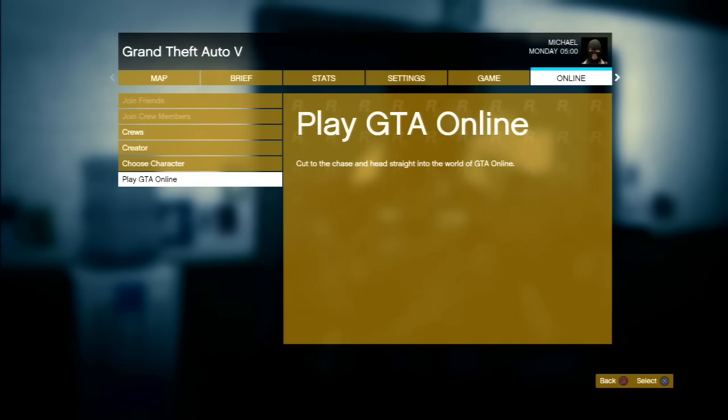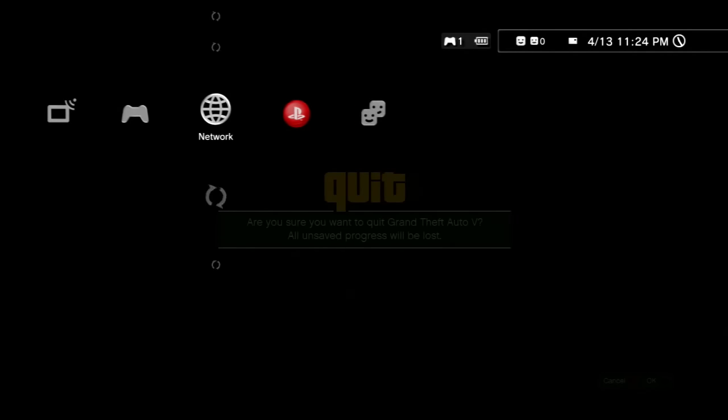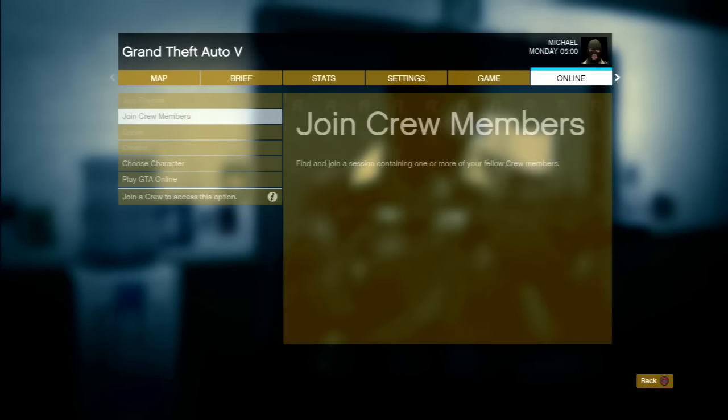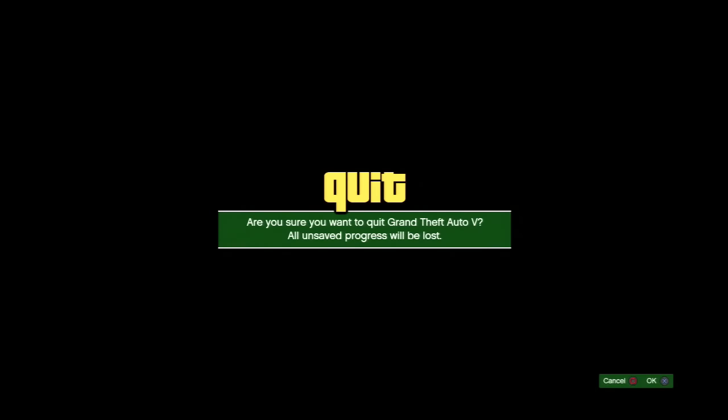We're going to go to Online. Notice how it looks now — white lettering. Hit Play GTA Online and go. Now stop right here. When you see this, you're going to press the PS button, then sign out, and sign back in. Then do it one more time — sign out and back in. If you don't do this, you're going to get an error timed out. Once you see the PSN symbol, press the PS button, come in here to GTA Online — notice the words are different, this is how you know you've done it right — and press Play GTA Online. Now you will actually be able to get online.